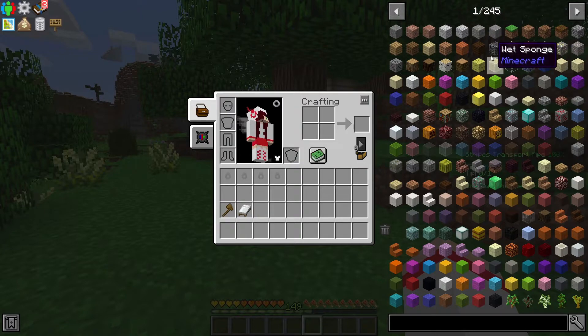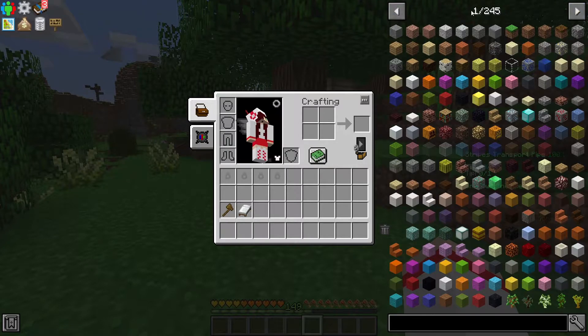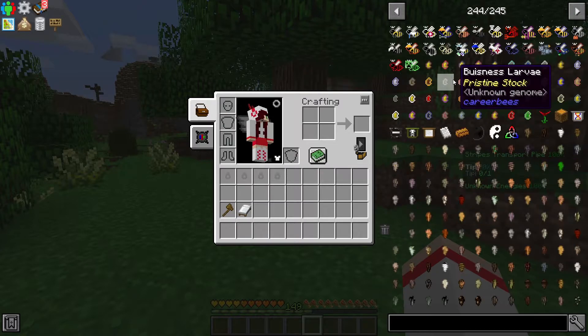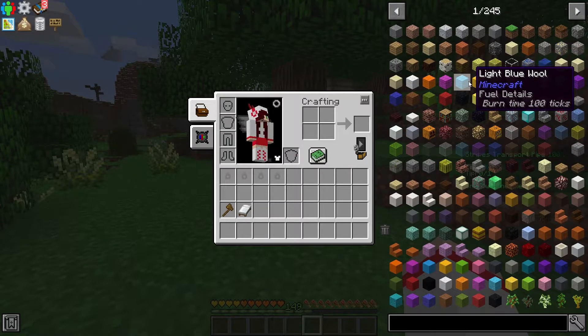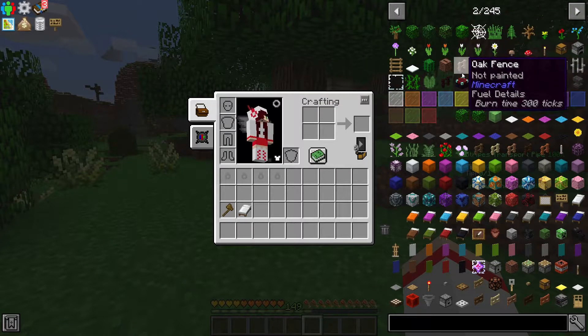We will cover the item list first. You can browse through the item list by clicking the arrows here — left and right — which will change the pages. Or you can do the same thing by scrolling with your mouse up and down. When you're looking for a particular item, browsing through hundreds of pages is not the best way though.